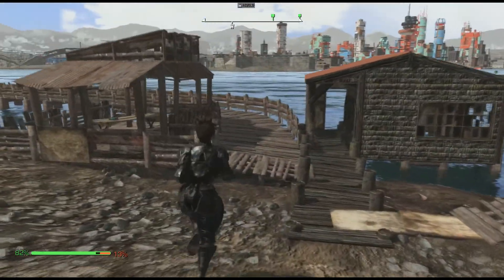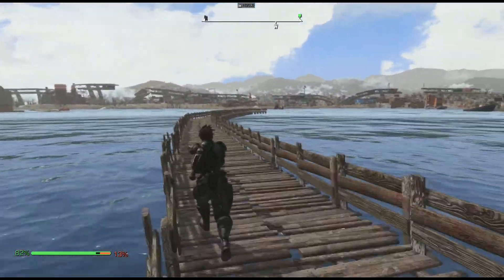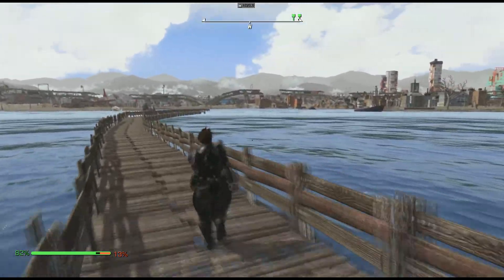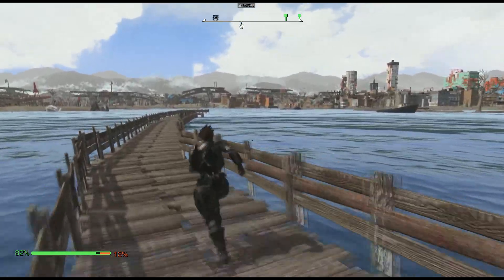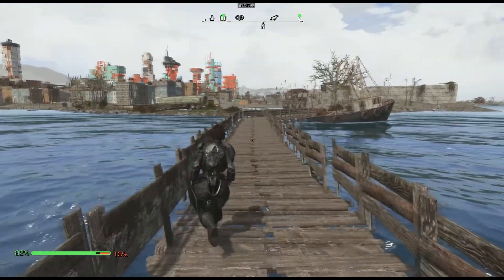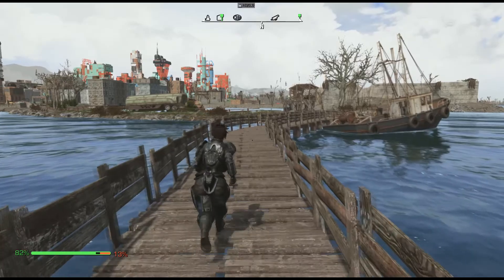I like the view you get from running across this thing at sunset. What I like most about this mod is that the Warwick Bridge is at the back part of the settlement, so the settlers have safe passage. This also grants the player safe passage from Warwick to the castle, and from Spectacle Island in between.